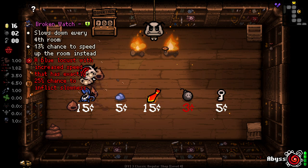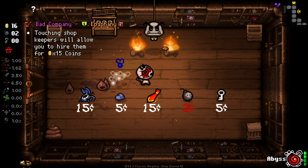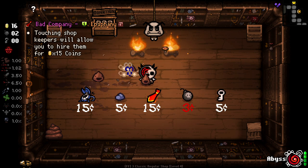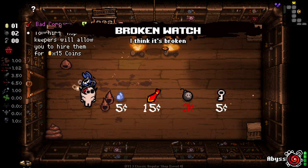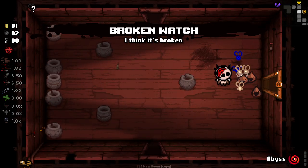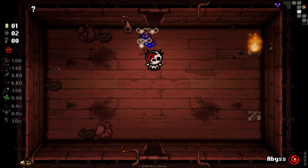Blue locust with increased speed that has exactly 25% chance to inflict slowness — that's a golden version of the Bad Company. Don't think that's going to be super useful for us though, but I'll take that and grab it. 25% chance to slow seems good to me.